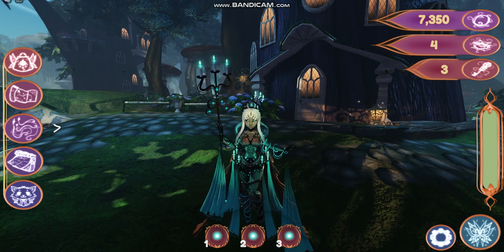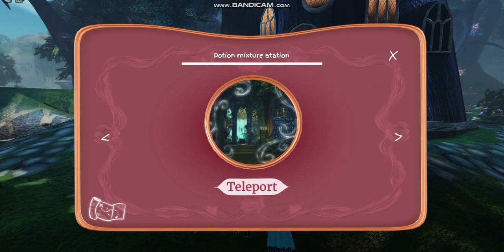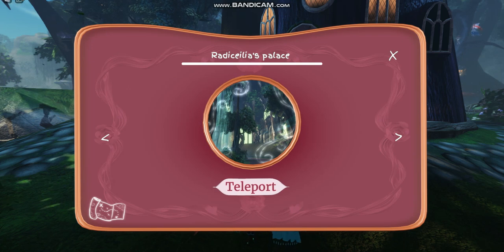The first thing you're going to want to do is click on your map symbol and go over to the palace — that is a good place to start.